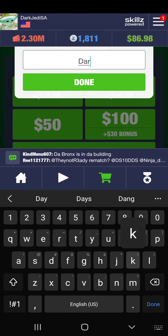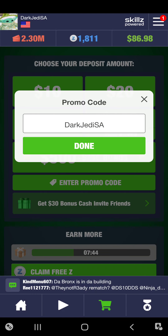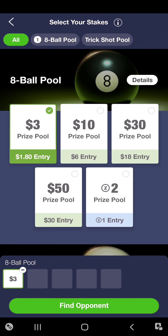If you're new to Skills and have never made a cash deposit before, be sure to use my promo code — it's shown right here — Dark Jedi SA. That will give you a $20 bonus on your first deposit and a $10 bonus on your second deposit. So good luck out there. If you do make a deposit, I want to see everybody out there winning some money. Let's jump into it.